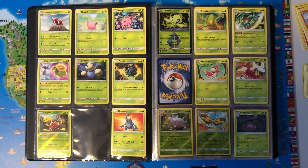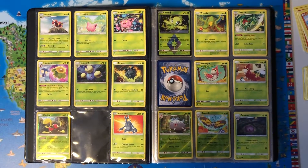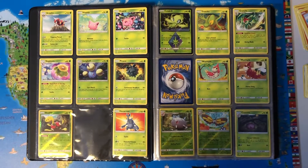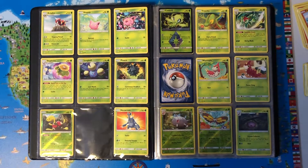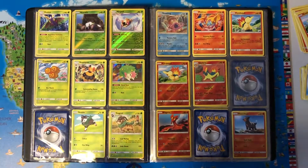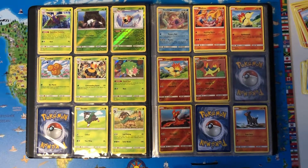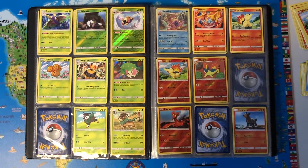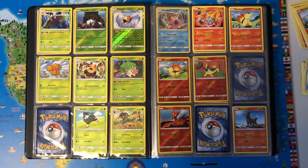Jumpluff, Pinecon, Shuckle Reverse Holo, Heracross, Scizor Holo, Stantler — with the Prism Star rule. Skarmory Holo, Moltres Holo, Cyndaquil.